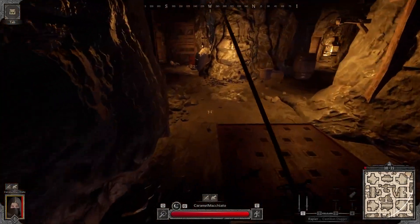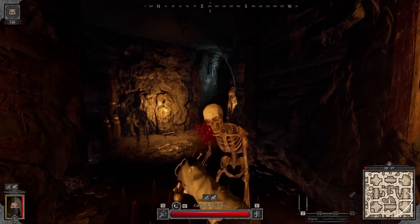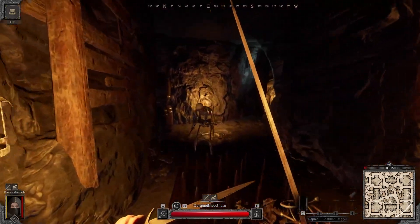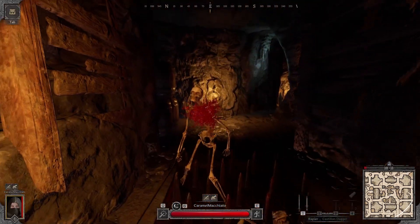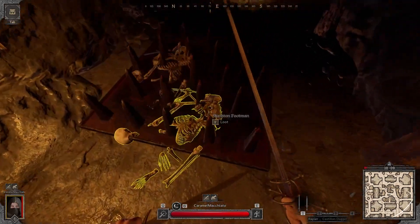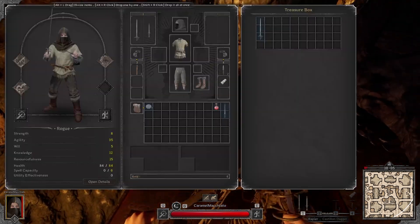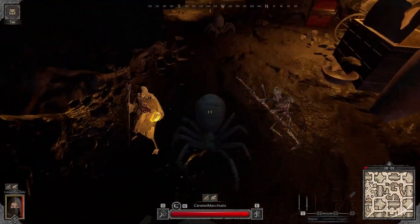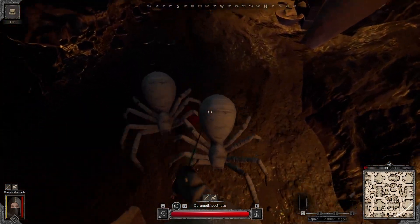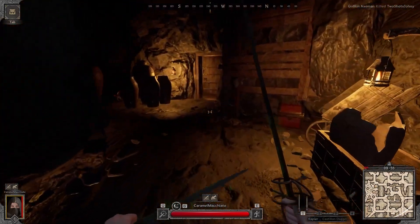One of my favorite ways to clear the dungeon is luring the mobs over spike traps to help deal extra damage to them. I'll often use the bait technique from tip one to keep them stuck on the trap and take more damage. I especially like using this method on ranged monsters like the skeleton mage and skeleton archers. One downside is that you'll miss out on potential XP from killing the mob yourself, so keep that in mind.